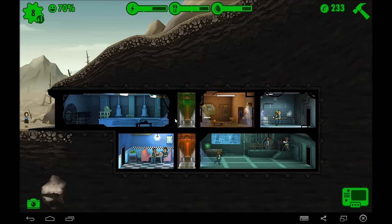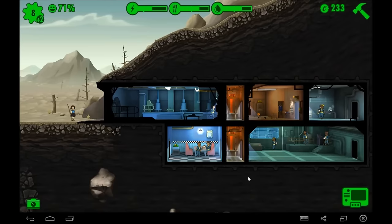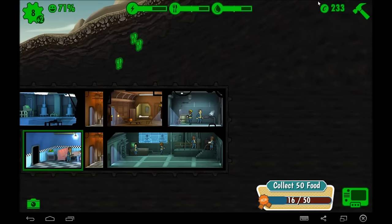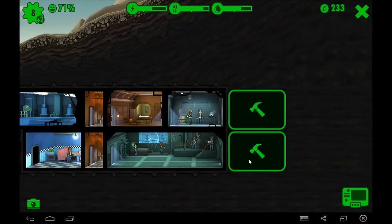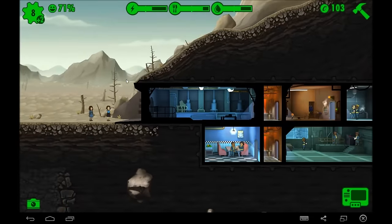Let's put Denise in the expanded power room — now we're going to have four people working in here. This is going to produce more energy and it's going to be awesome. We have two people waiting outside. We want one more living quarters, so we're going to stick the living quarters right here. I'm putting these rooms because I want to upgrade every single room I can to a double room.